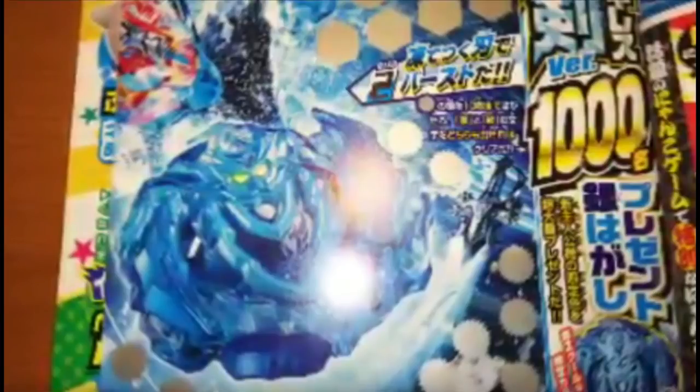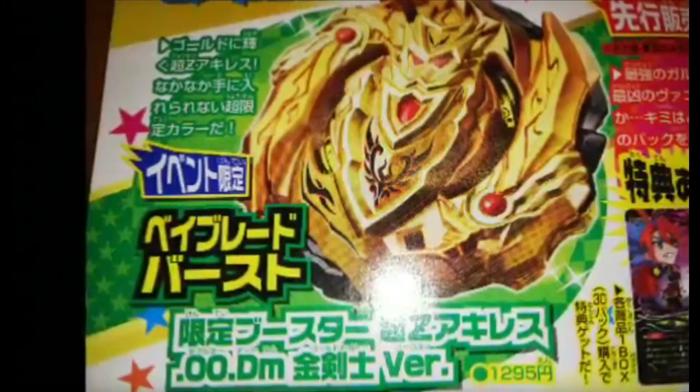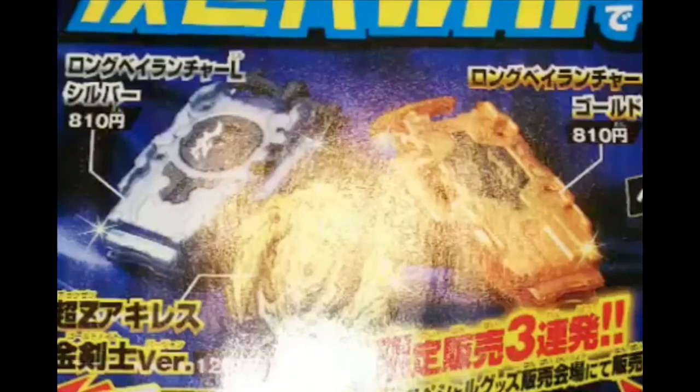Next up — oh my gosh, look at this one. This is a G1 tournament prize called Flame Amaterios. So just like from Shadow to Shining to probably a flame or fire theme, you can assume there will be some modifications to it. It's at the World Hobby Fair G1 tournament. But you know what else is? We'll be able to get this — look at this — a gold Cho-Z Achilles! And not even just that, they are selling what I believe is a silver left launcher and a gold regular right launcher. That's sick.